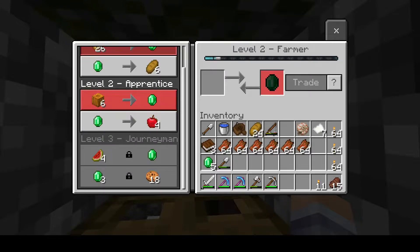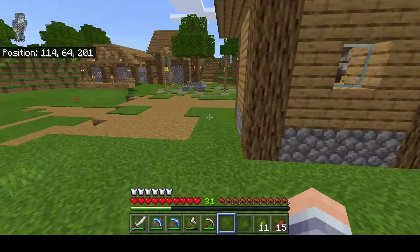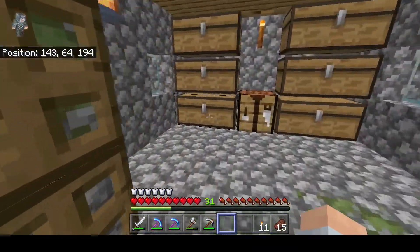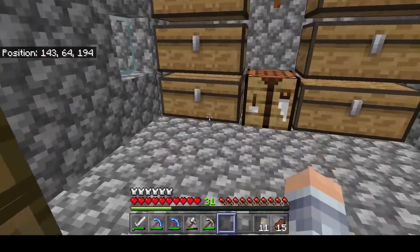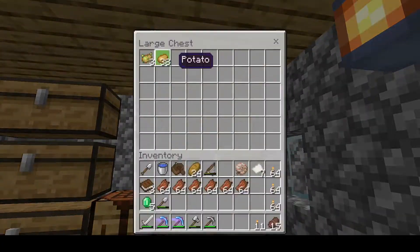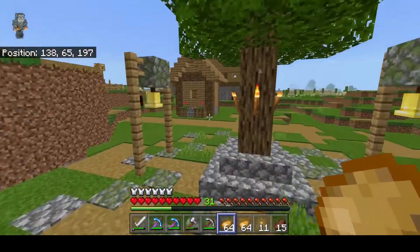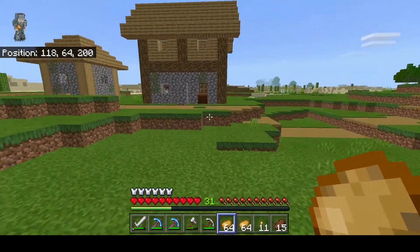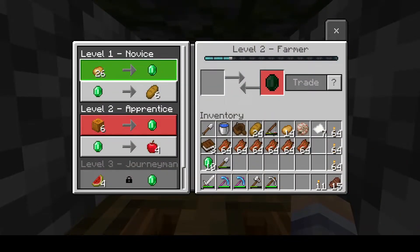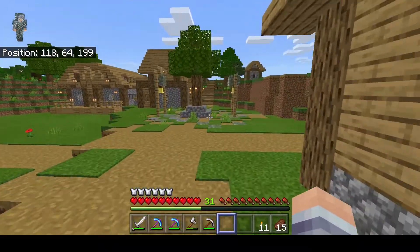The melon trade is really good — four slices for one emerald — really good, easy trade. I just need to start farming melons now because I can actually stock up a bit. Sugarcane — I've been always taking this down to make paper and trade with them. Potatoes — I'm gonna pick them up and trade with him to unlock him a bit further. I could still do one more trade but I don't have enough potatoes right now, I'll wait.